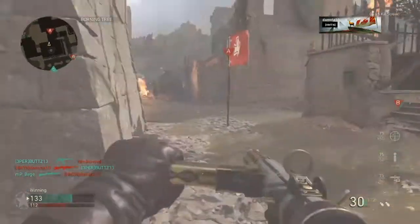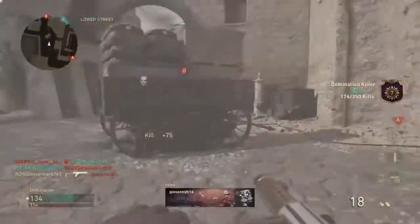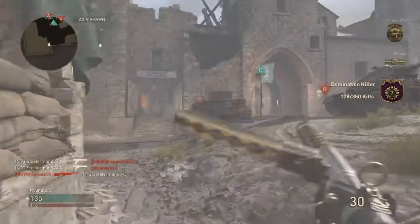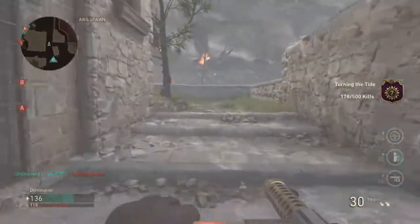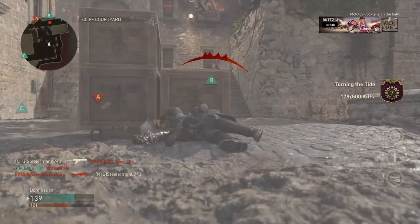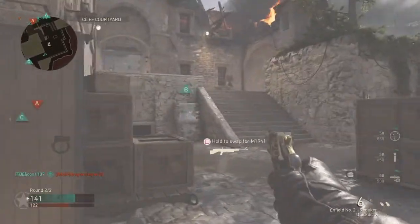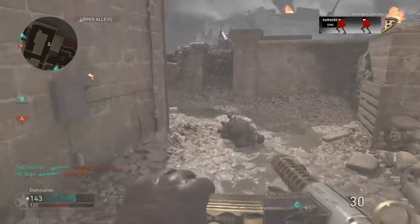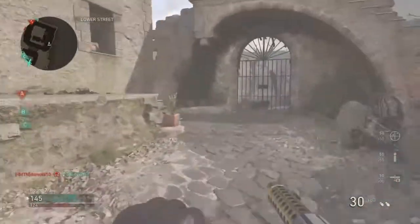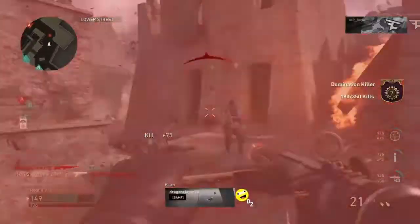I prefer using airborne a lot more than any of the other divisions because with the other divisions you've got to get your gun ready and then shoot, but with airborne you're already firing. You get forge with it, you get ammo with it — that emergency airdrop is great. But if you don't have forge, just pick up a gun from somebody and boom, you got another gun you can go wreck with.